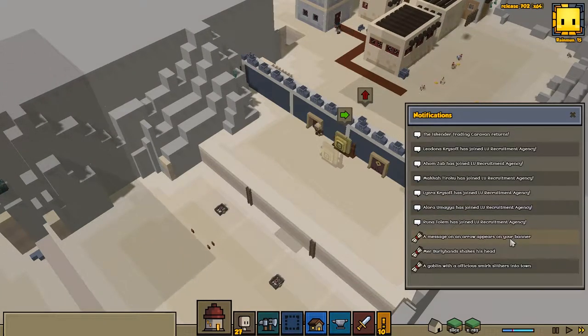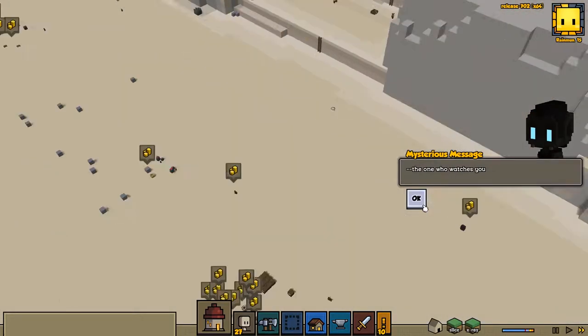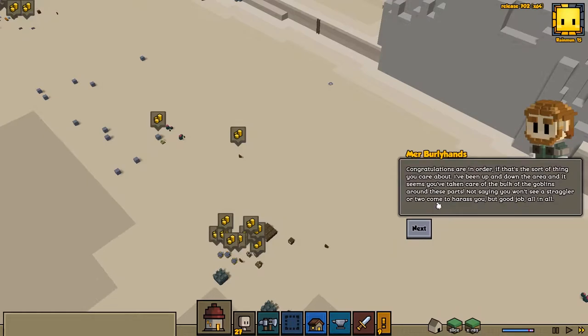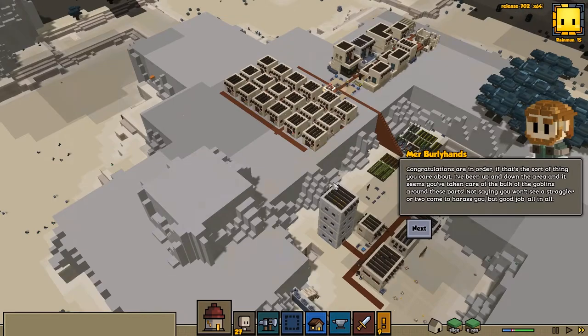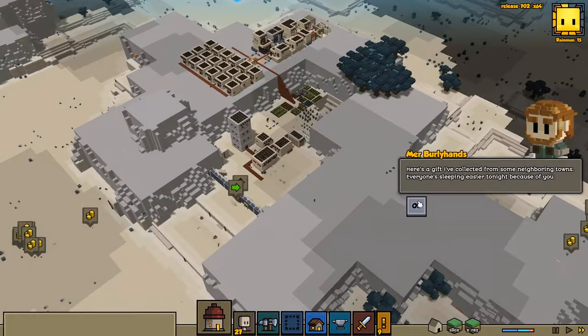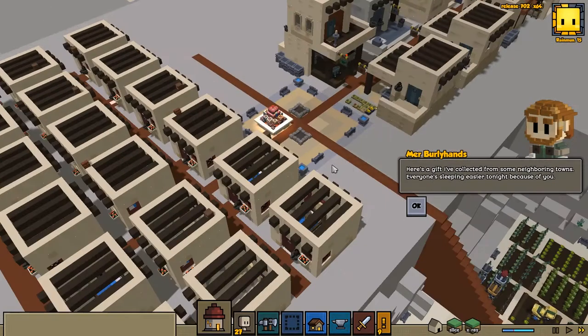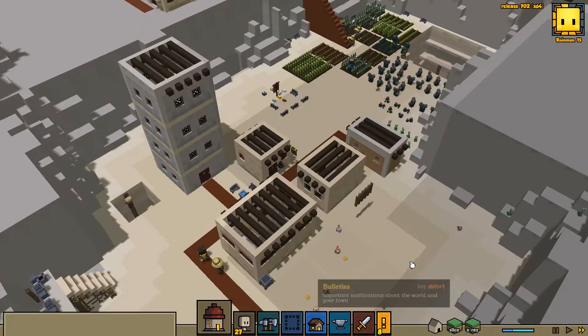A message. 'I would like to finish the walls before they finish you. Strike first.' That was probably from a while ago. Murr Burlylands: 'Congratulations on order. I've been up and down the area and seem to be taking care of the bulk of the goblins around these parts — not saying you won't see a straggler or two, but good job all in all. Here's a gift I've collected from some neighboring towns.' We got some gold, a bed, and some cloth — that is very much needed.